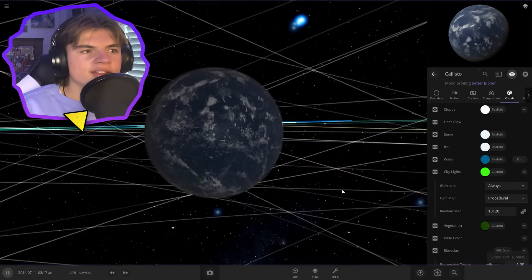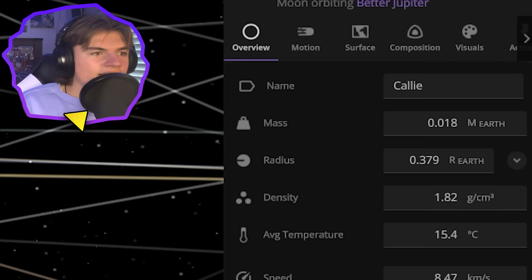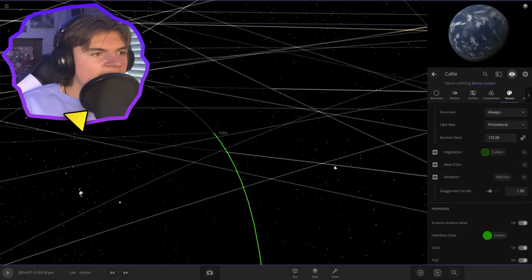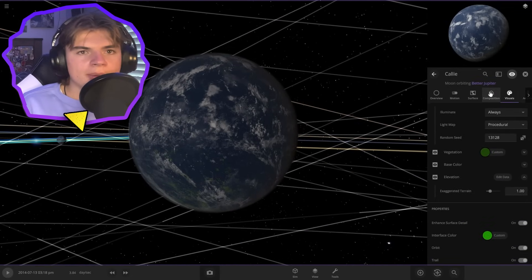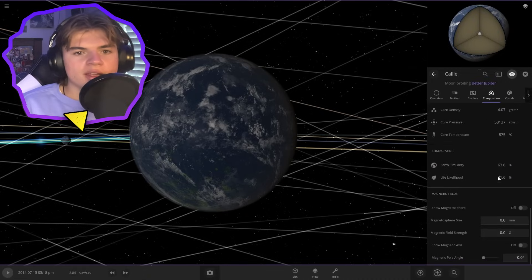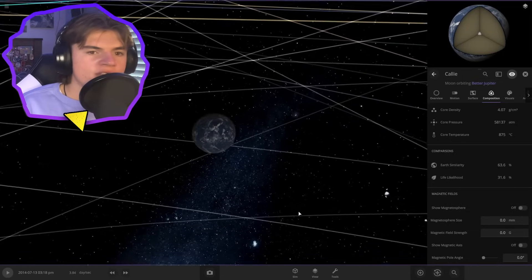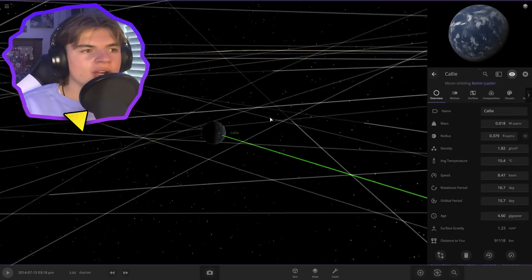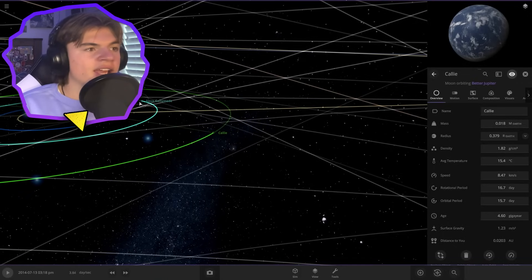So here's Callisto now. Let's name it — we're going to call it Cali, because now it's better. That interface color is very ugly, so let's fix that. Cali, or Callisto, is now habitable. Let's check our habitability — 31.6%. Perfect. So now we've got Cali for Callisto terraformed, and Ganymede's already done.